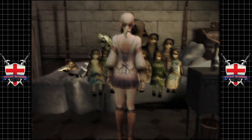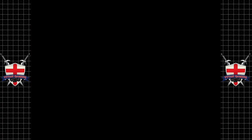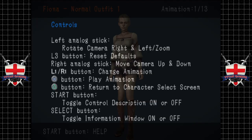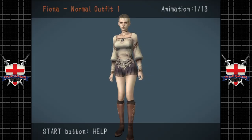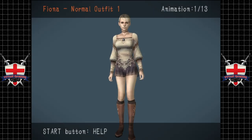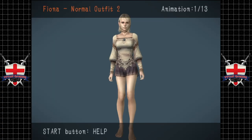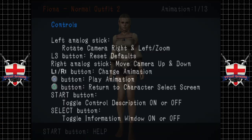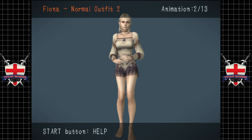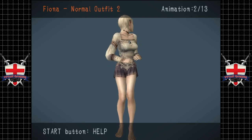Wow, look at this. Fiona, normal outfit. Start button, help. We can play an animation. X button, play animation. You just cycle through the animations.